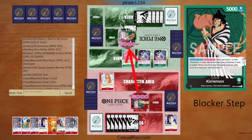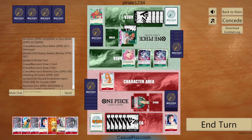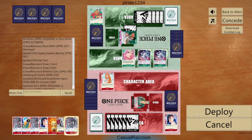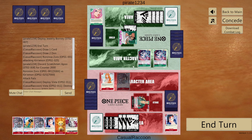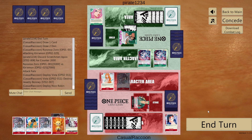We attack leader with our leader for 5k. They counter for 2k — it's important information for us. We play Vista. On play, Keoboni to prevent card draw. We play Robin and pass.